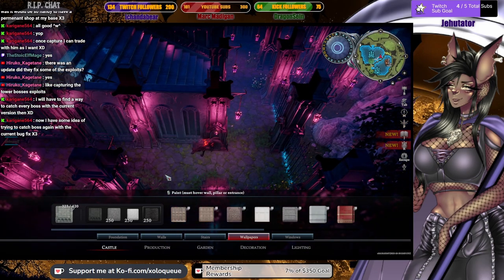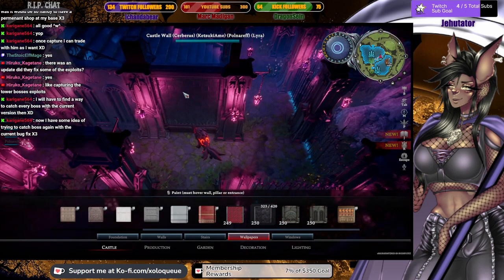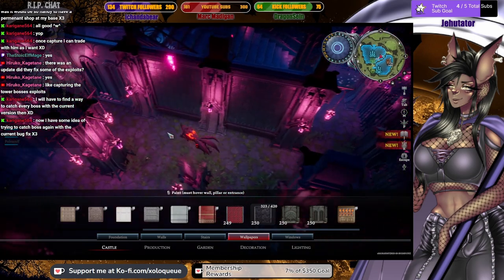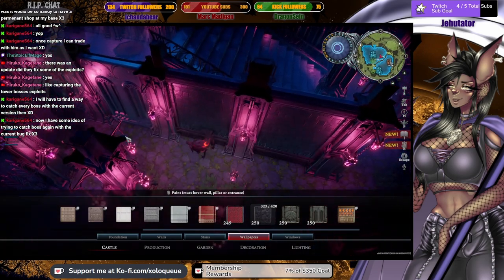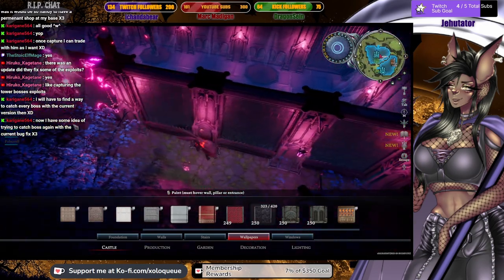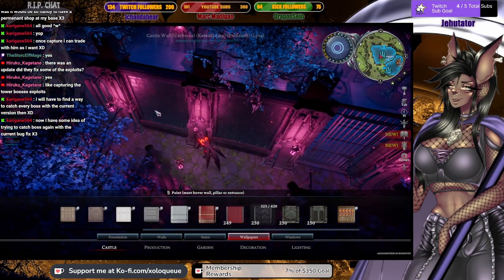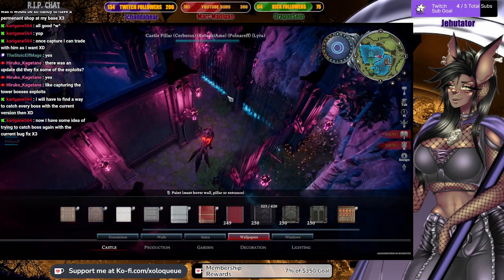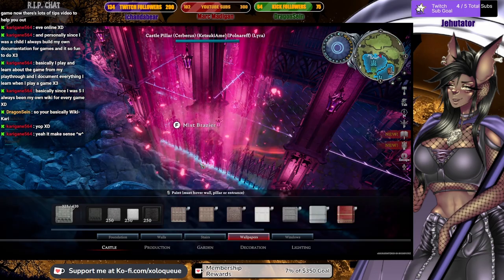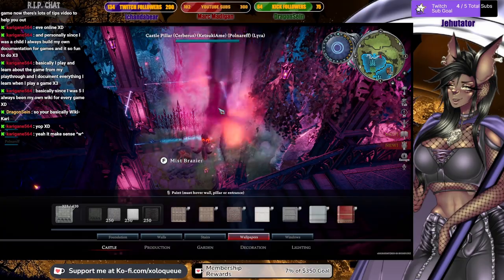I don't know if I want to go with a plain black wall though. I think I'm going to go for something a little bit more grand with bricks. I'm going to apply these on the walls for now. It's cool to have these textures, but if I'm going to put paintings, then it doesn't really matter. I can't wait to put servants in this castle - it looks empty, but I'm not going to get servants until this thing is completely done.